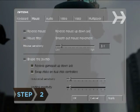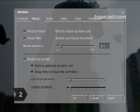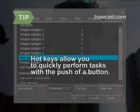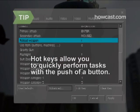Step 2. Adjust the game's control sensitivity and hotkeys to conform to your style using the Options menu. Hotkeys allow you to quickly perform a task, such as reloading or changing weapons with just the push of a button.